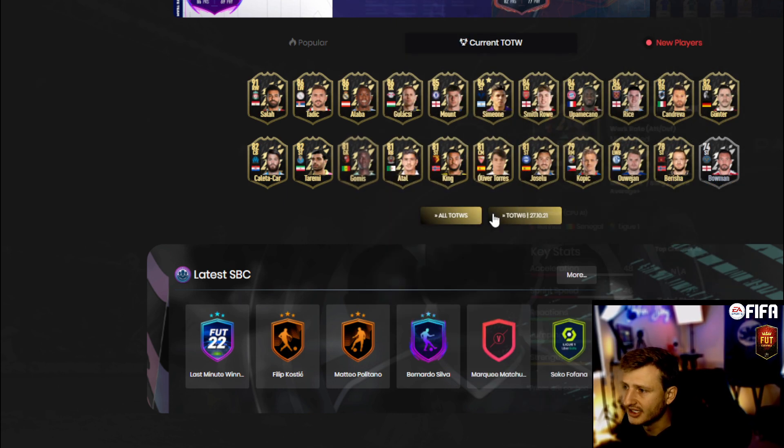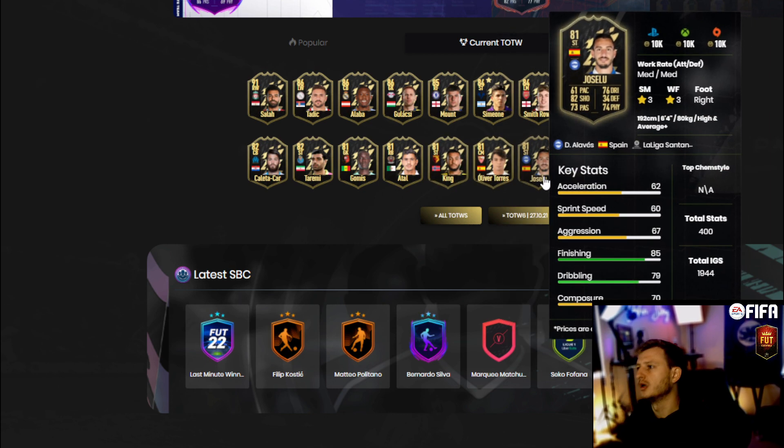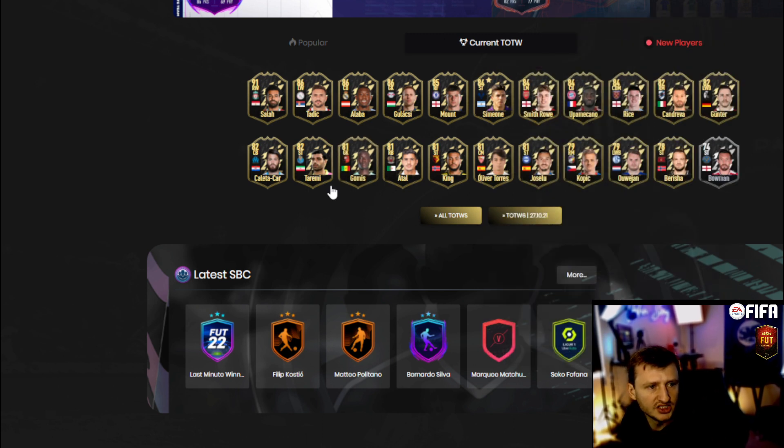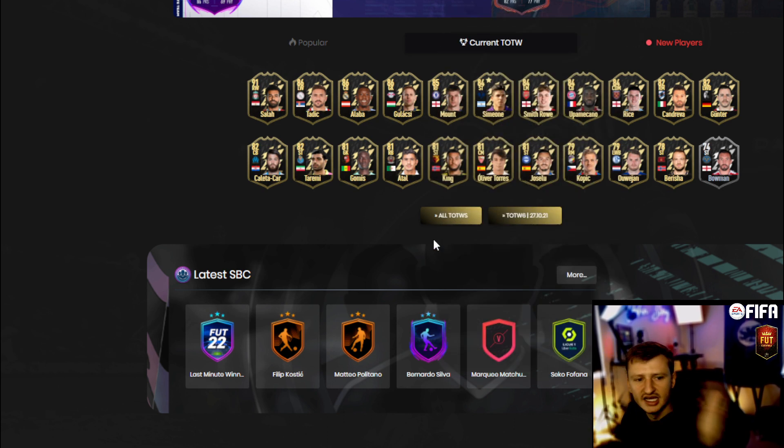Cards like Gomez, King, Oliver Torres, and Josselu — these are cards worth buying at 10k and just holding. If you have an extra 500k to spare, buy 50 of these cards — or just buy one of each. Diversify your assets and list them up for 12k to try to get some lazy buyers. Once they go out of packs they'll start to flip for you.